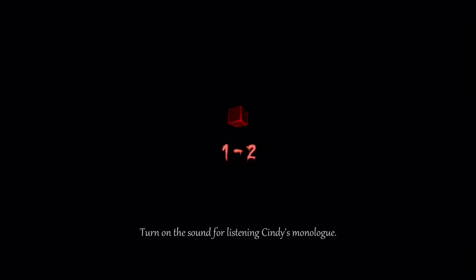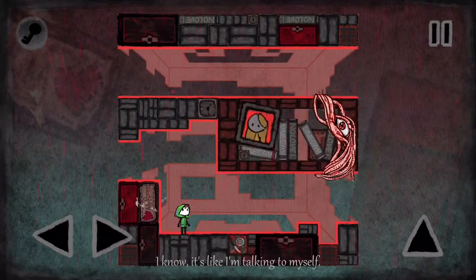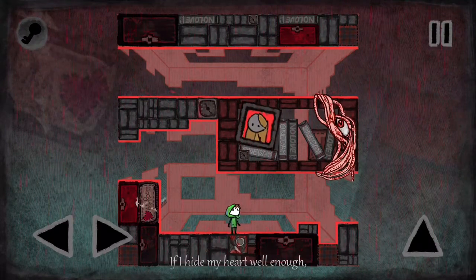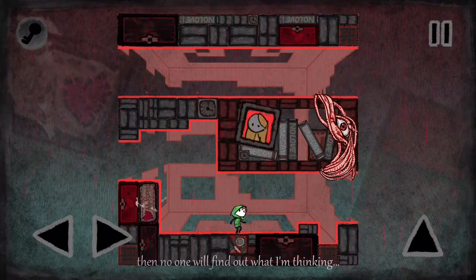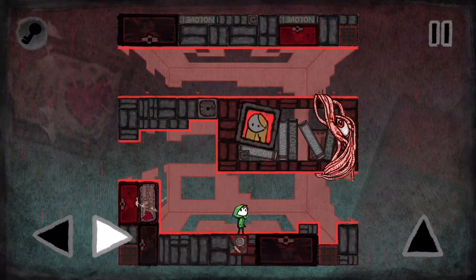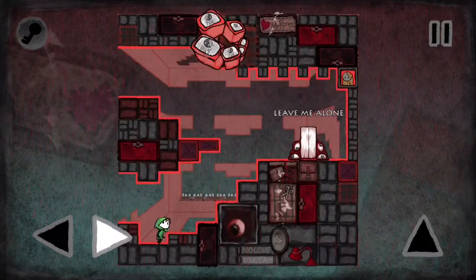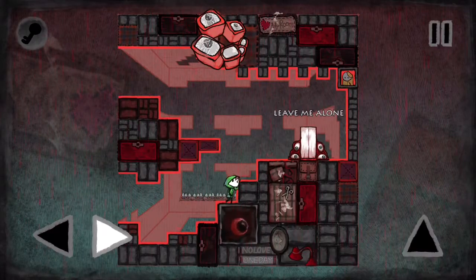So we're going to start here so you can see how to play it, and this sounds really good if you play it with headphones. As you can see you've got a little character there, and all you need to do to move him left and right you use these two arrows, and to make him jump you just use the button on the right hand side. You're in a little puzzle and this puzzle is a cube.